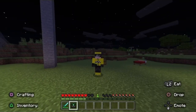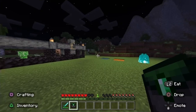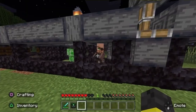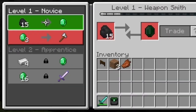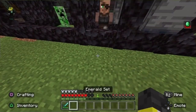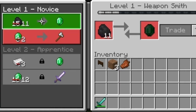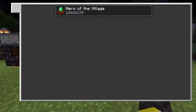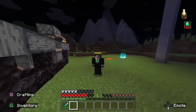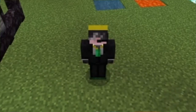This next one is the emerald set, which gives you a discount with trading with villagers. Before I put it on, he wants 15 coal for an emerald and 3 emerald for an axe. You put on the emerald set — now he wants slightly better. It's just like having Hero of the Village. It's literally what it gives you. It's pretty neat, I guess, if you have the emeralds laying around. Obviously though, if you have the emeralds for this set, why not just spend them on the villager.